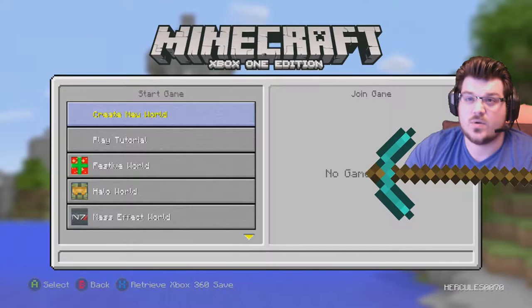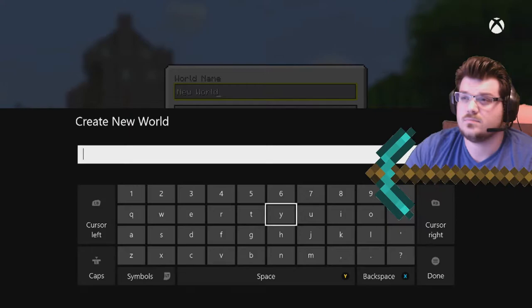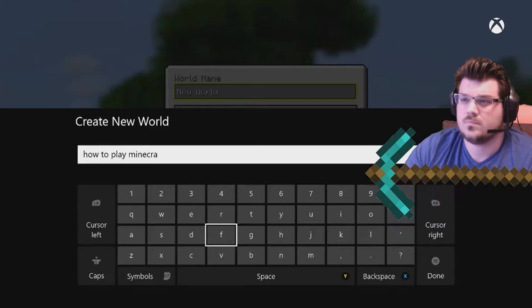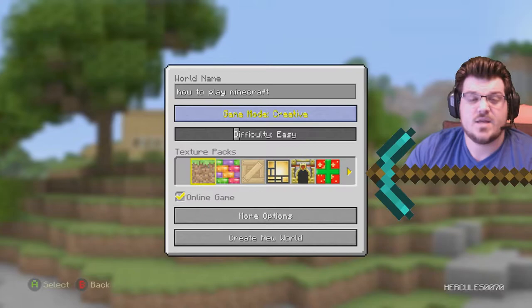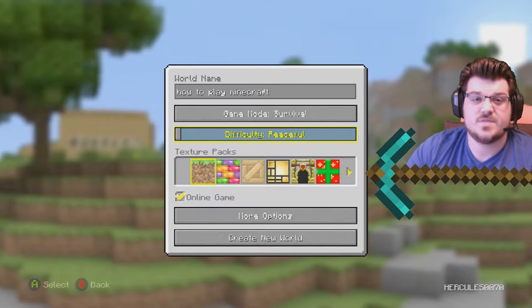To create your own world, go to Play Game and then hit Create New World. In here you can name it whatever you want. You have different game modes. This is going to be a survival how-to, but in Creative mode you have no limitations — you can fly, you have unlimited items, things of that type.